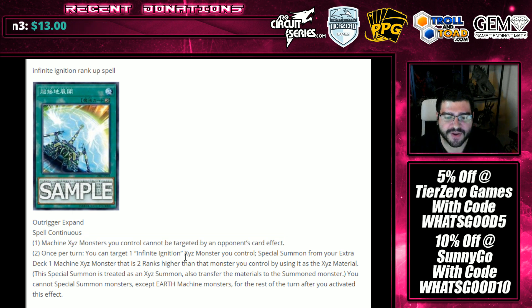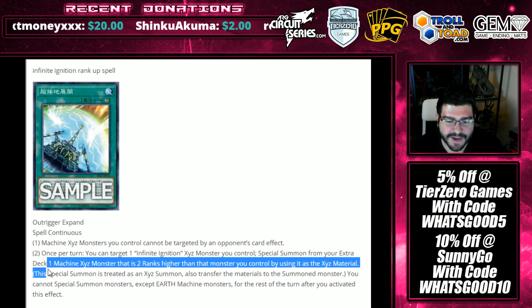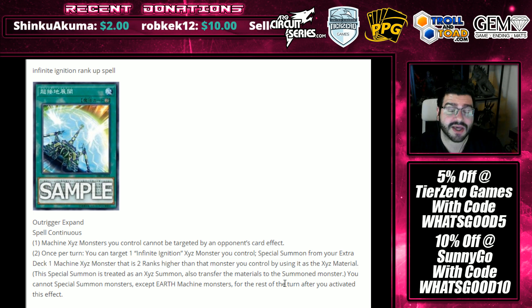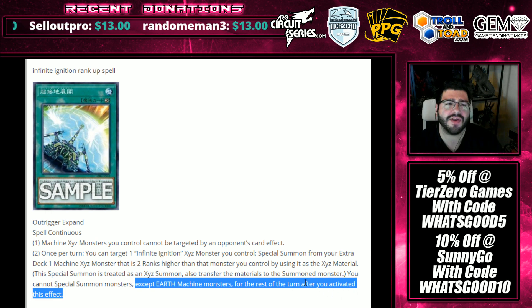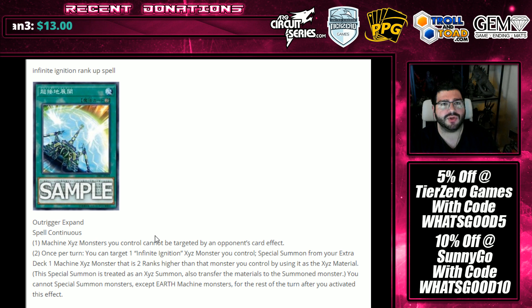It offers a little bit of extra armor for an archetype that's already struggling, and I really like to see this in cards that are meant to do something else — because this card is clearly meant to transition you up and power you up. Once per turn, you can target an Infinite Ignition Xyz monster you control, special summon from your extra deck one Machine Xyz monster that is two ranks higher by using it as Xyz material. This special summon is treated as an Xyz summon; transfer the materials to the summoned monster. The cost is you cannot special summon monsters except Earth Machine monsters for the rest of the turn.